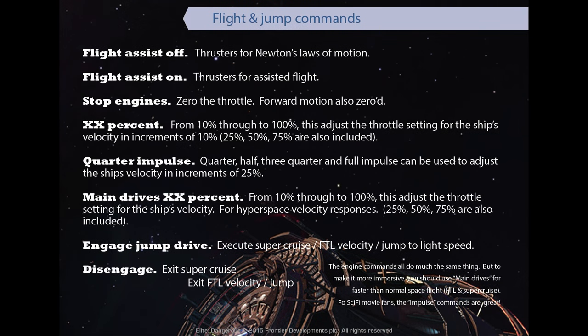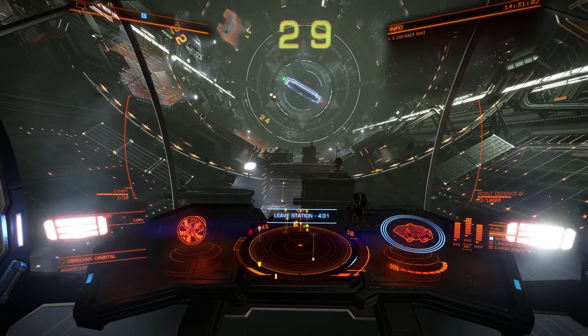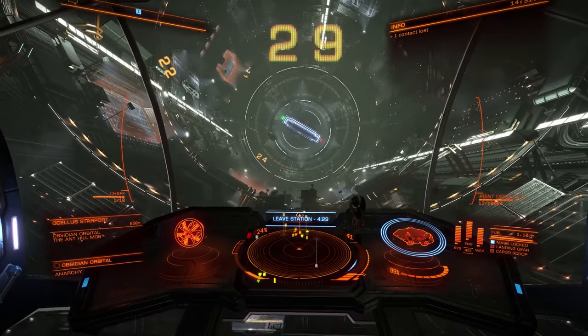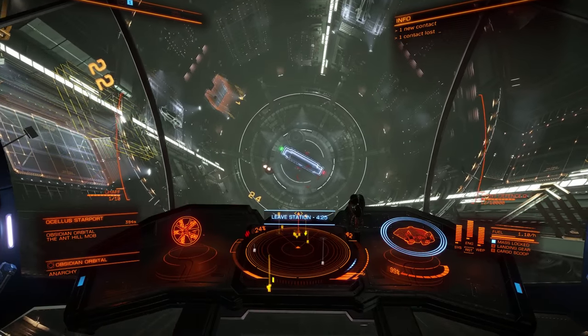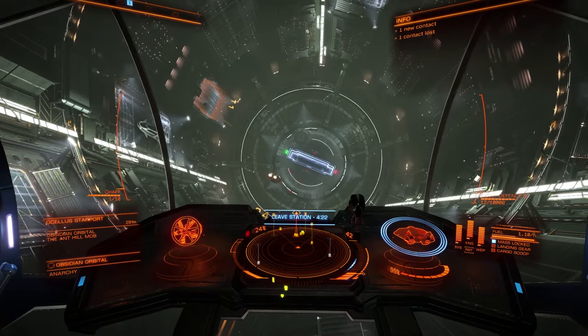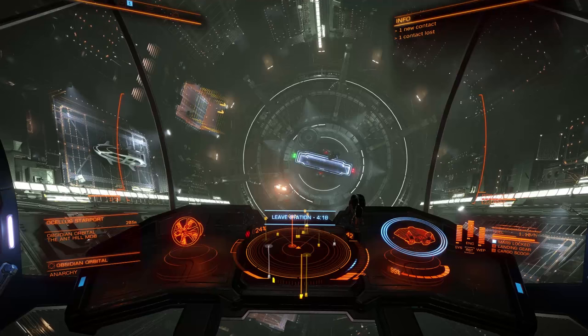For using the throttle, it's best to keep in mind that increments of 10% should be used in most situations. So if you'd like to apply 10% power to thrusters, simply use the command 'Thrusters 10%', or a more appropriate velocity depending — thrusters 20%, 20% thrusters. Increments of 25% at a time are also an option, applied the same way: 25% thrusters, 50% thrusters, and so on.